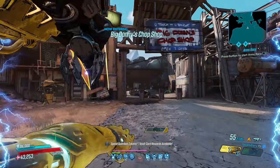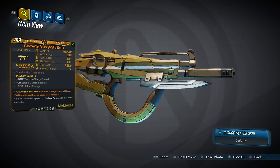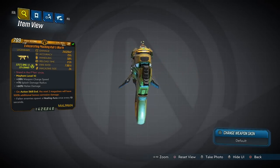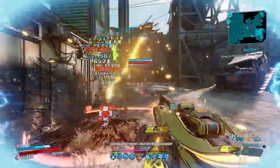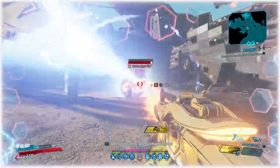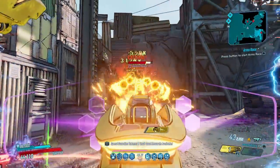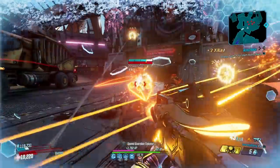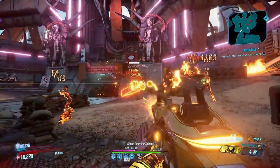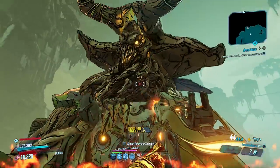Another honourable mention is the Kyb's Worth, a Maliwan SMG that drops from Wotan at the end of the Maliwan Takedown. The Kyb's Worth fires 2 or 3 projectiles per shot for the cost of 1 or 2 ammo, with projectiles following an unusual pattern arcing from its barrel right into your enemies. Its pellet count, damage, and fire rate are all great, helping it serve up some heat and resulting in a well-rounded splash damage weapon.